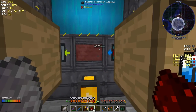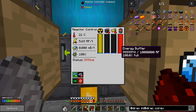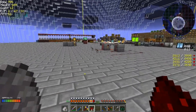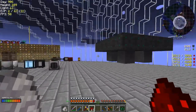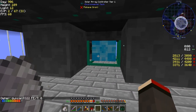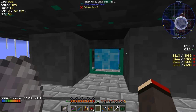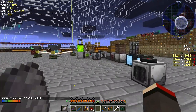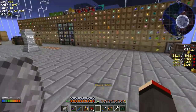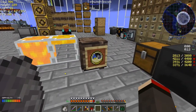It'll turn itself off as the power goes down. The power is actually going down now — yes, because it went below 80%. And this solar panel I think is working, but I'm a bit confused because it says zero FE per tick — which is because it's nighttime.